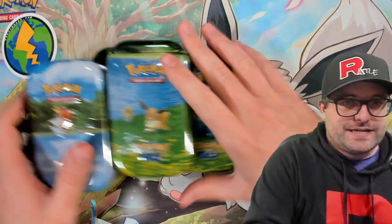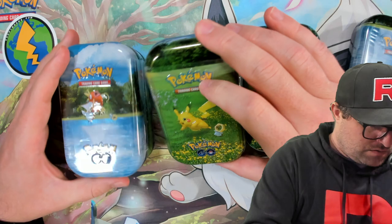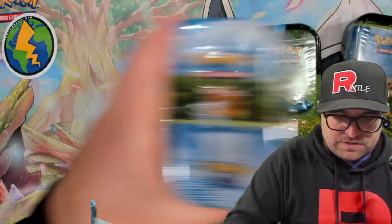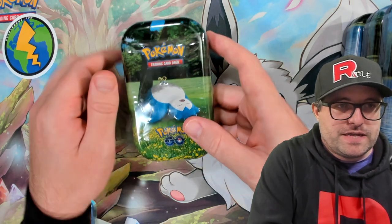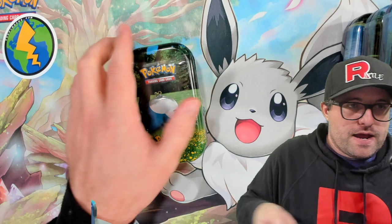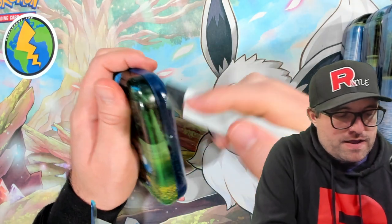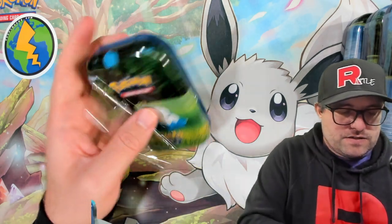I do have a second display so we can go through that. Interesting — we got wrap on each individual one, but I guess that's how they kind of sell them anyway. Make sure you guys go check out PSAPikachu.com. Use code RATTLE10 for 10% off anything on the main page.